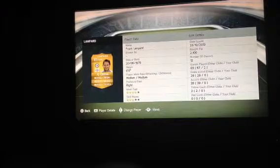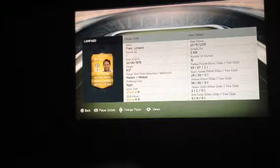Moving on to the CAM, we've got Frank Lampard. 60 pace — probably about 80 because he can read the game really well and it looks like he's really quick. 85 shot is absolutely amazing and his free kick is amazing as well. 71 heading — not really, because he never wins headers, so it should go down to at least 65 or something. Picked him up for 2100 coins.